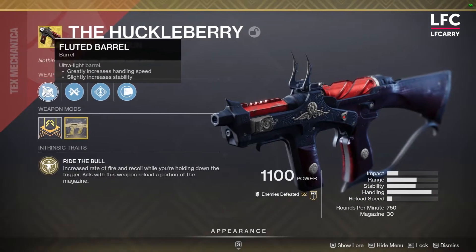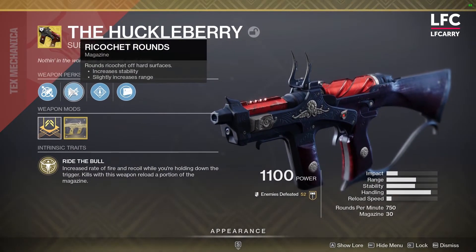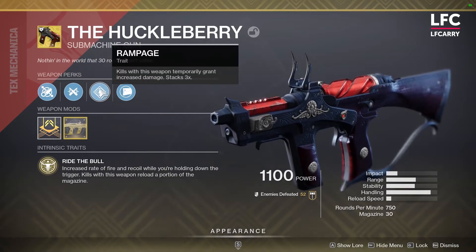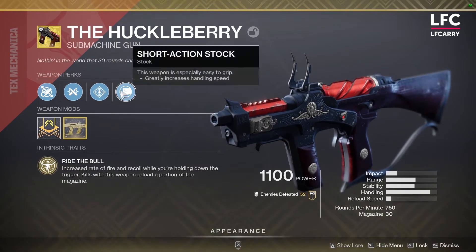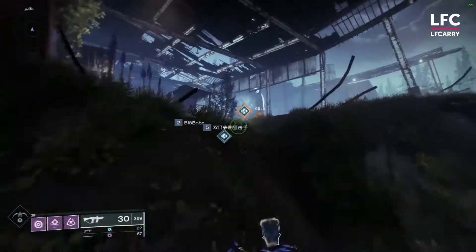The second title that deserves our closest attention is the Huckleberry — a kinetic SMG from the incredible Tex Mechanica. Stylish looks and gorgeous reload animation aren't the only things that will make you fall in love with this gun. The Ride the Bull perk buffs your rate of fire a ton, and every kill reloads almost half your mag, or even all of it if you have the catalyst. This SMG also has the Rampage perk equipped, and this one comes with a trick.